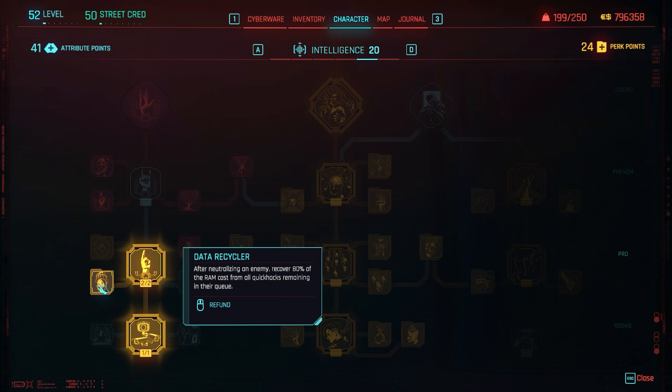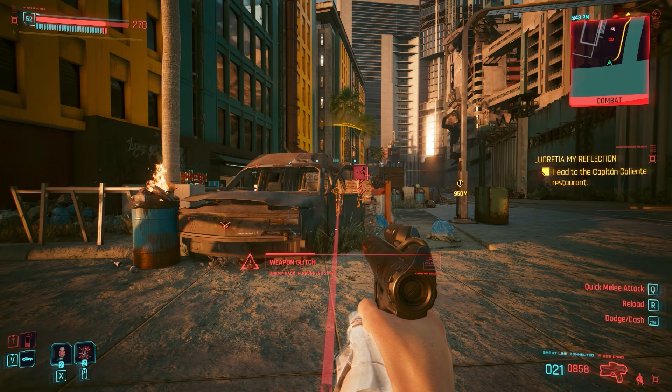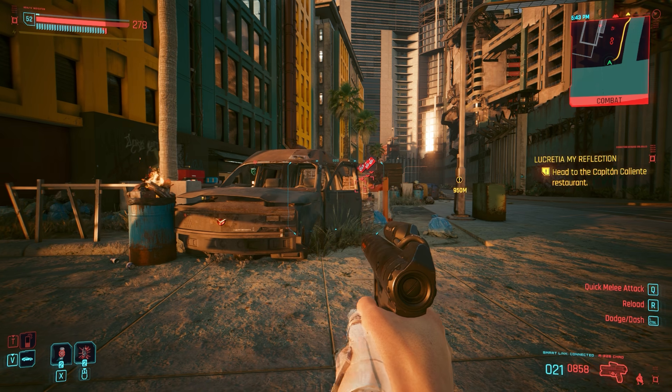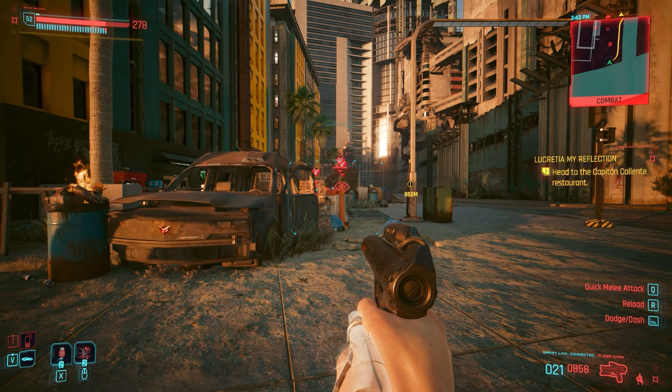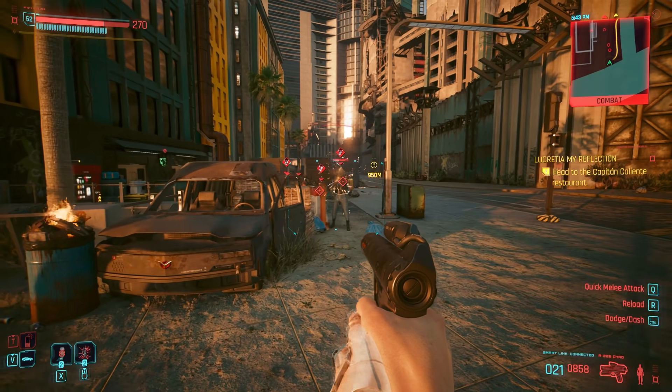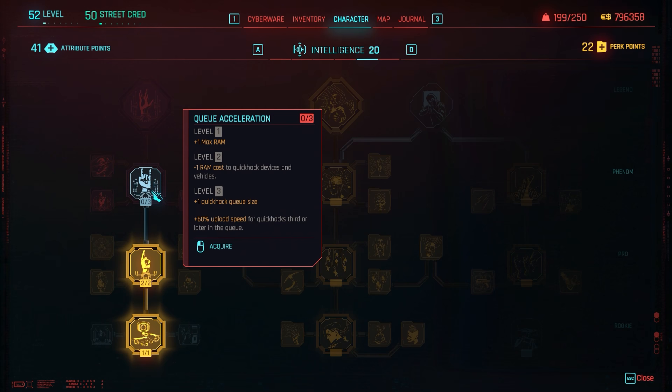Counter Hack: whenever you're being targeted by an enemy net runner you can quick hack them back through walls and obstacles, with a minus 1 RAM cost for doing so. Copy Paste is also worth grabbing: when you're the target of an enemy net runner, using a quick hack against them also spreads the quick hack's effects to their allies.